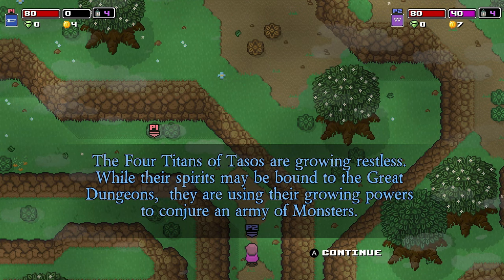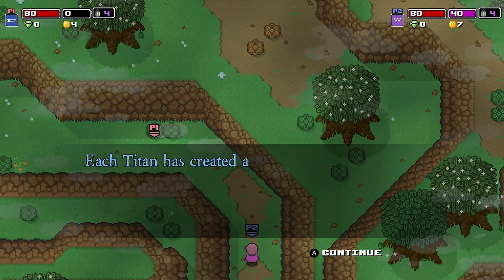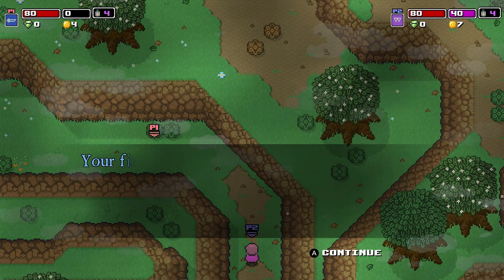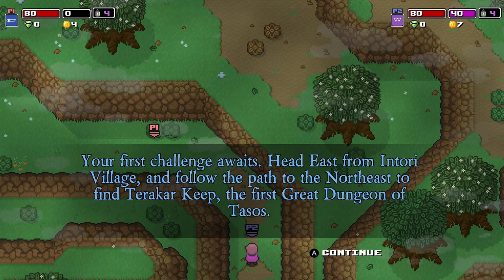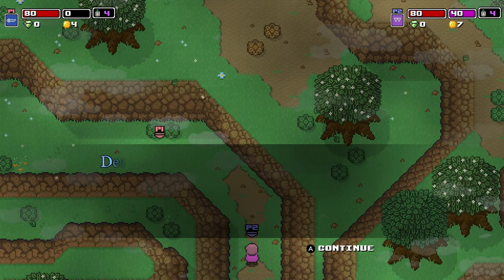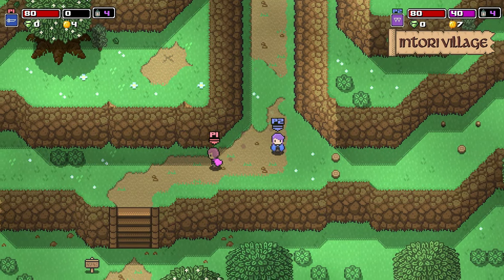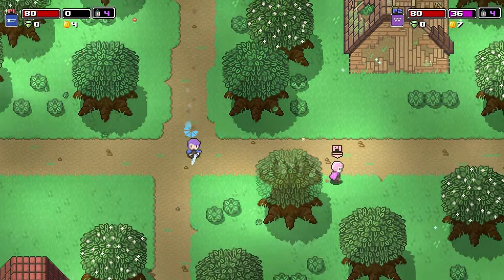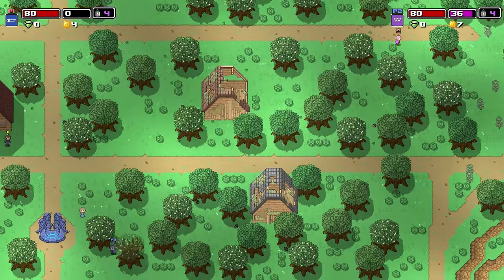The four titans of Tezos are growing restless. While their spirits may be bound to the great dungeons, they are using their growing powers to conjure an army of monsters. Each titan has created a Dungeon Guardian that holds their power. Go to the dungeons to defeat the forts. Your first challenge awaits — head east from Intori Village and follow the path to the northeast to find Terokkar Keep, the first great dungeon of Tezos. I always feel like somebody's watching me. I've got no privacy. The screen zooms in — that's nice.